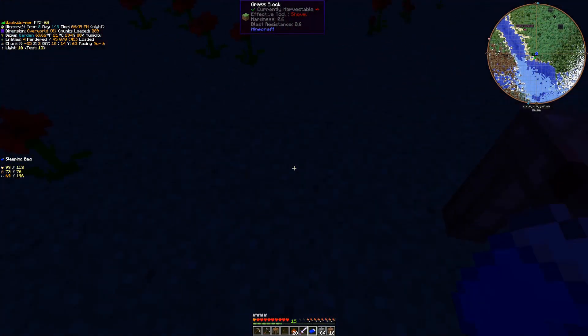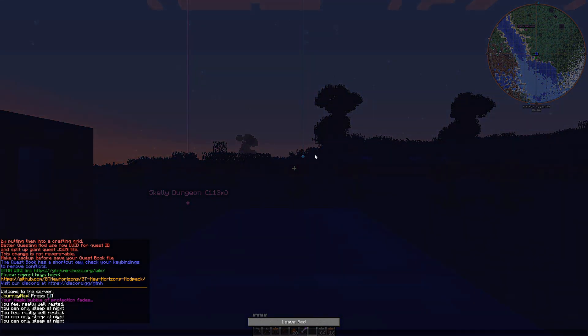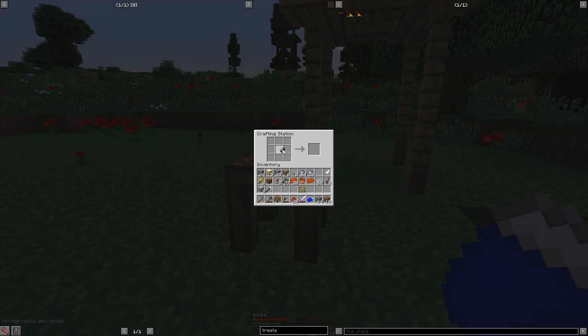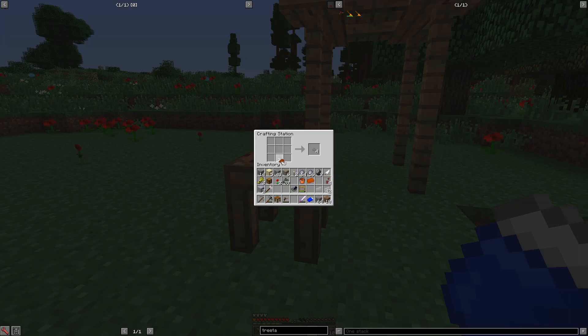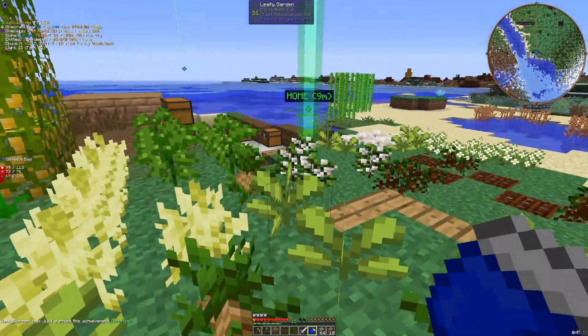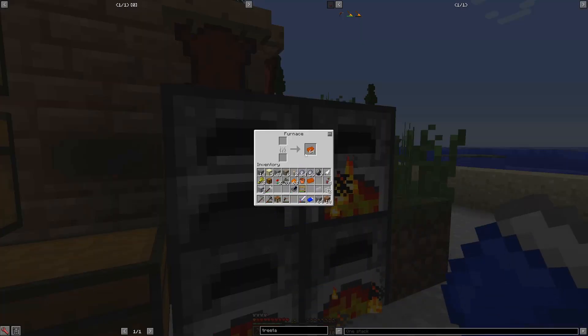We'll craft another mortar to continue on with that. We should have all the materials we need. You can see these mortars do not last long. The macerator is going to replace some of this functionality for us, so I'm looking forward to that. 63 divided by three is 21, so we need 21 tin. And the mortar actually made it through that — I was a little surprised. That's a full stack of bronze dust, and then we need to go smelt this into bronze ingots.